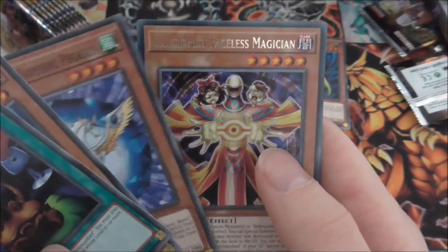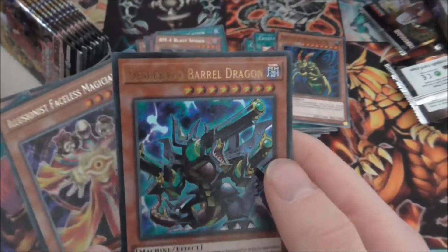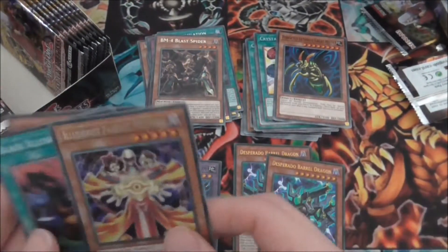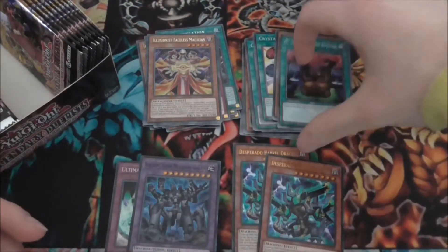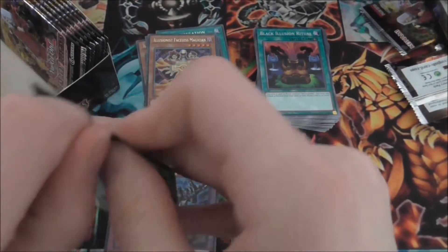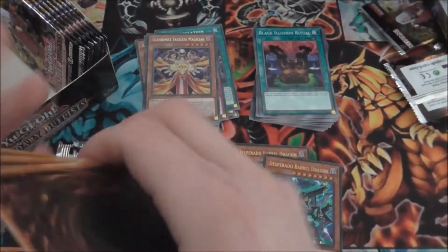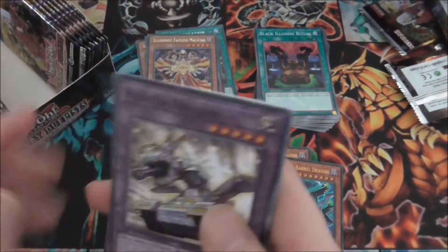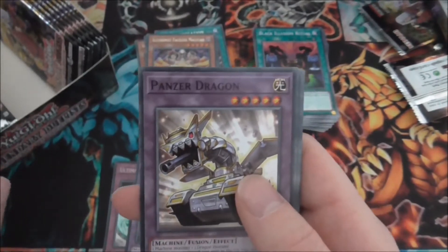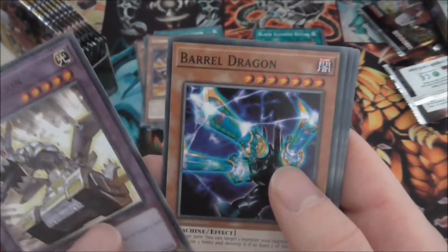Now we have a fourth Illusionless Faceless Magician, and oh — another Desperado Barrel Dragon. That's alright I suppose, not the Ultra I wanted to get two of, that's for sure. But hopefully now we can start getting some of the cards I actually want. Looking at a couple of videos of this set, the majority usually had three of the Ultras I was looking for.